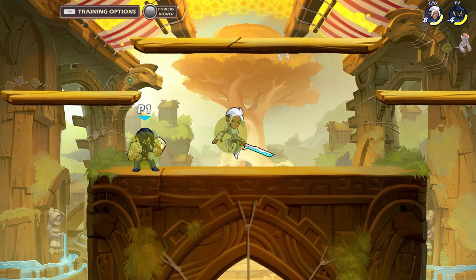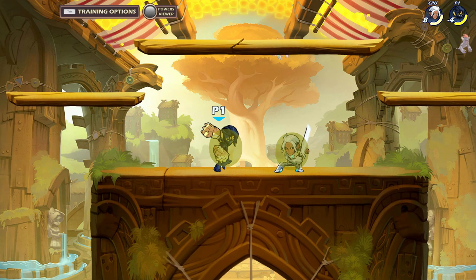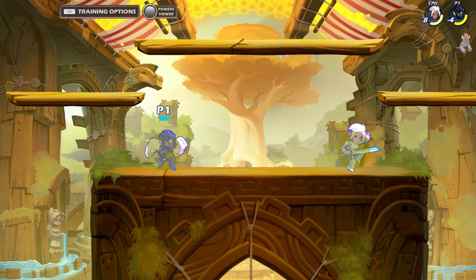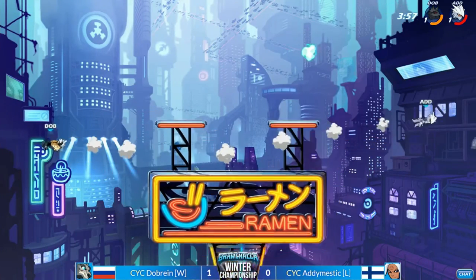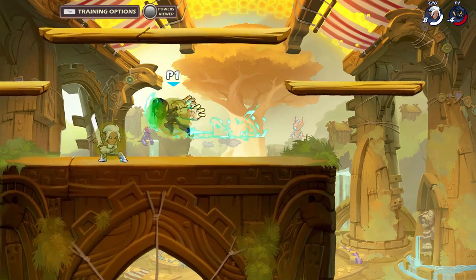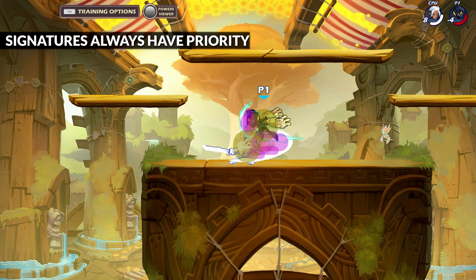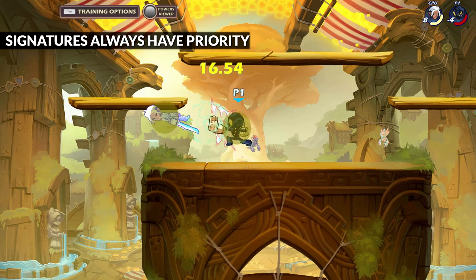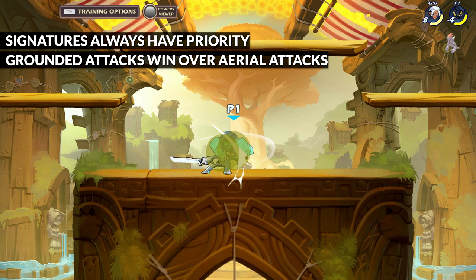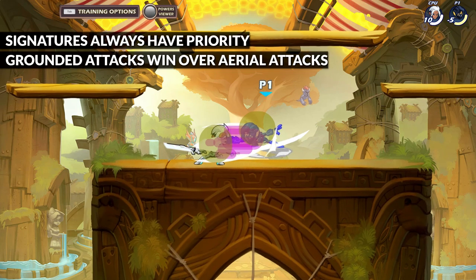Trades, or clashes as they're called in Brawlhalla, happen when both hitboxes and hurtboxes collide on the same frame. Clashing with any attacks or signatures will result in an even exchange of knockback and damage. But there are a few rules: signatures have the most priority and will always win over light attacks. Also, grounded attacks have priority over aerial attacks. Gravity cancelled grounded attacks will still count as aerial attacks.